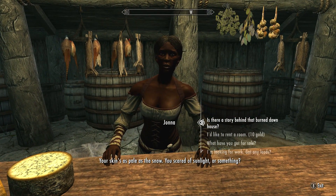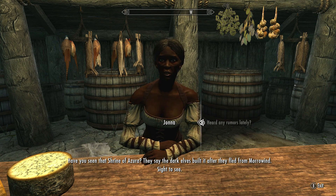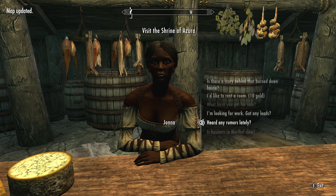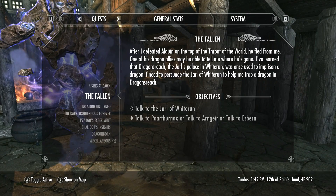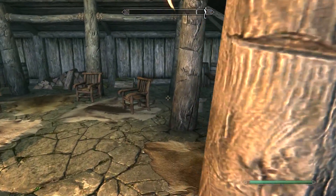Heard any rumors lately? They say Falion of Morthal has studied vampires and all manner of undead. Now there we go. We have a new quest — Rising at Dawn — and this is also pretty poetic because this means we can complete another quest that is sort of optional. Well, it's just an annoying quest to have to complete if you're doing a completionist playthrough because you have to be a vampire to complete it. But we have Rising at Dawn — Falion in Morthal is rumored to have studied vampires and might be able to cure the condition. Speak to Falion, and that's exactly what we will do.